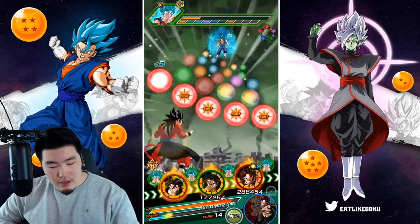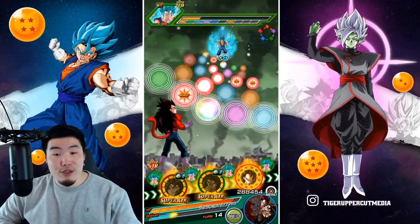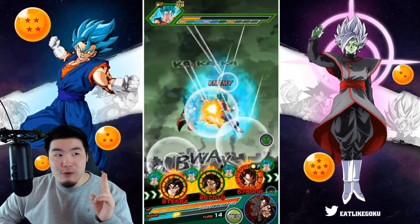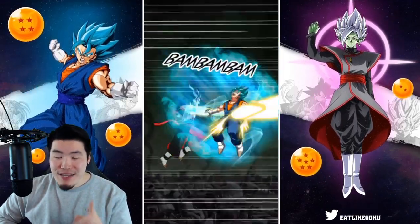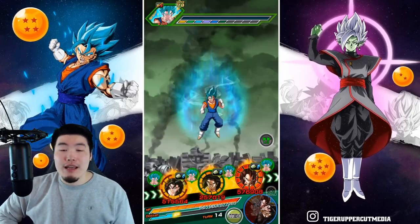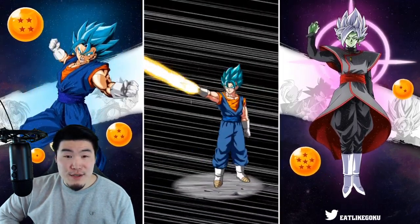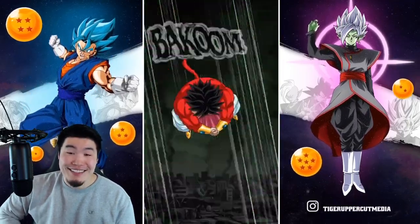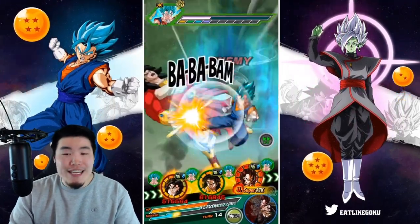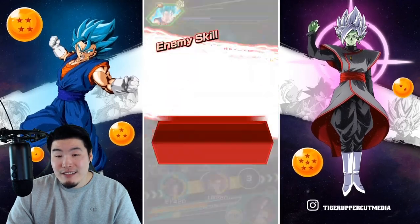We're going to leave our Vegeta up there and give him these STR orbs. That's still a 24K super for Vegeta. Broly will be fine after he gets at least one super — he gets his additional defense boost with the super attack, so he won't be a liability after that. We're not getting a lot of additionals today, and I forgot this Vegito can actually dodge too — that's kind of annoying.